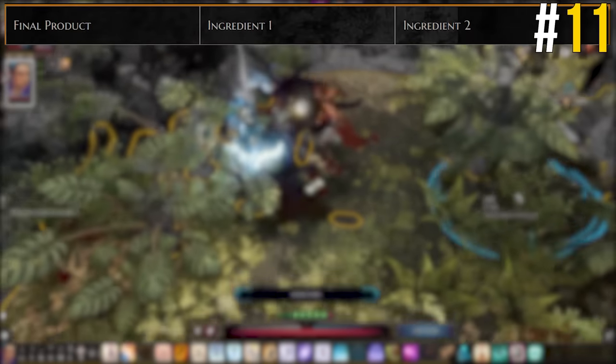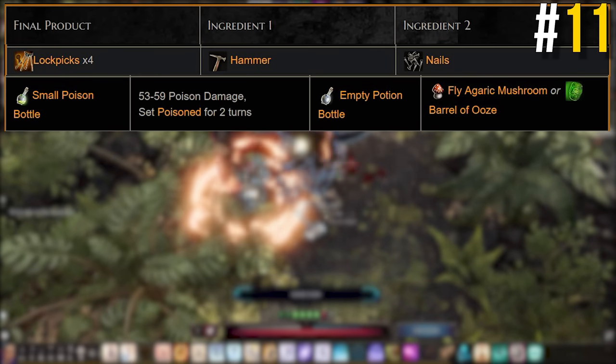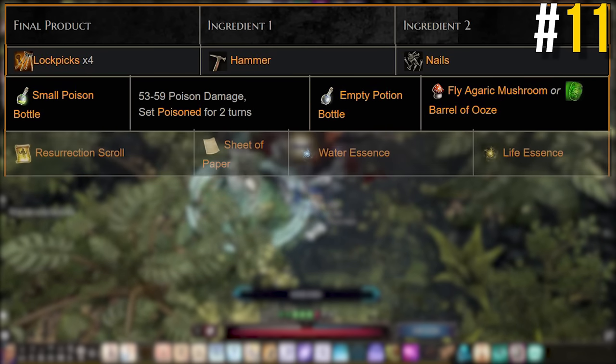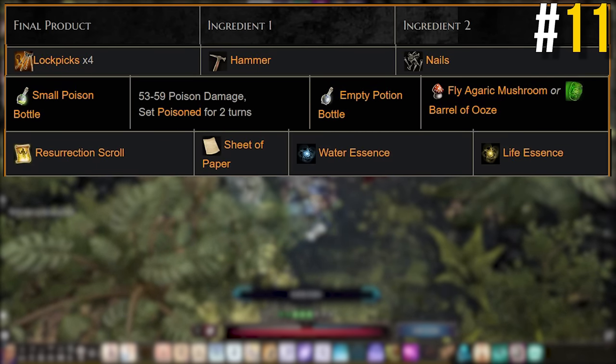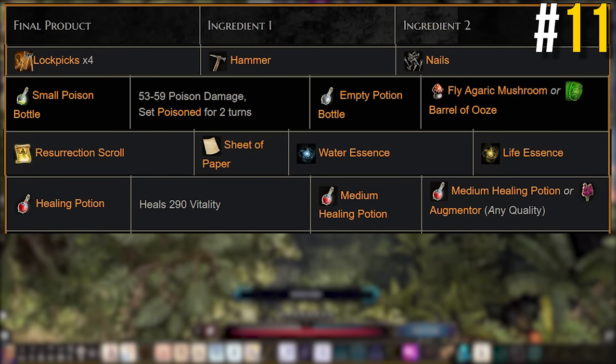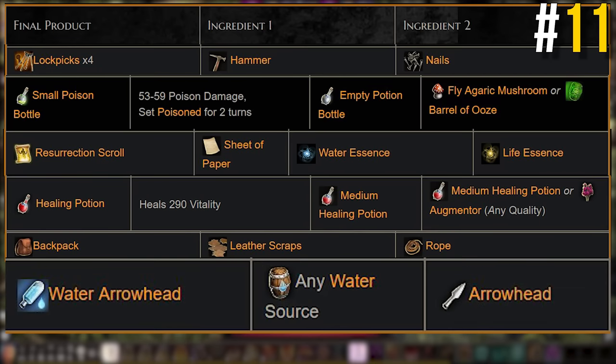Rapid-fire useful crafting recipes: Hammers with nails makes lockpicks. A poison barrel with an empty potion bottle makes a poison potion, useful for healing undead party members. A sheet of paper, water essence, and life essence makes a resurrection scroll. Combine any two health, poison, resistance, or armour potions of the same size to get one of a larger size — two normals makes a large, two large makes a huge, two huge makes a giant, and so on. Leather scraps with a rope makes a backpack. An arrowhead with an elemental reagent, depending on the effect you want, creates elemental arrowheads.